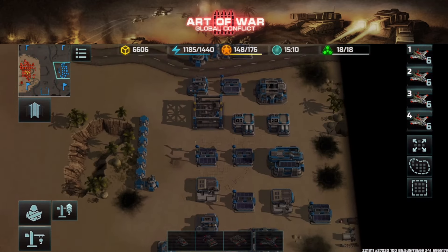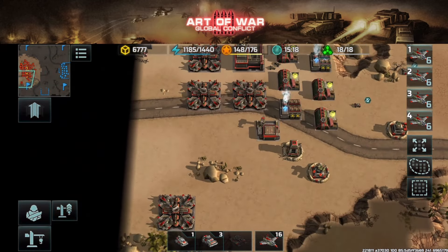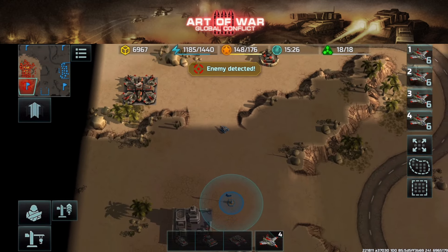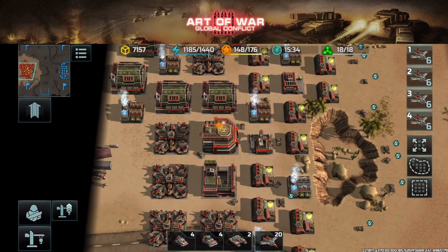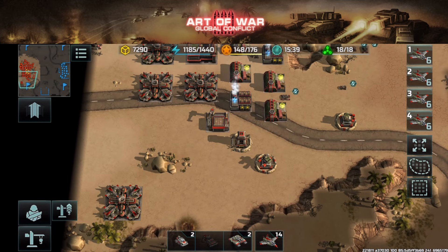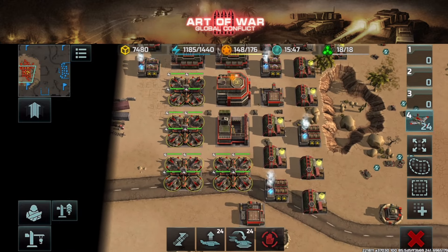That's four buildings destroyed at the same time — that's the importance of grouping hawks. This works better as Resistance than Confederation, because if you're using this against a Confederation, you can have multiple groups of hawks target multiple units simultaneously, then have them all retreat at the same time by pressing this button.